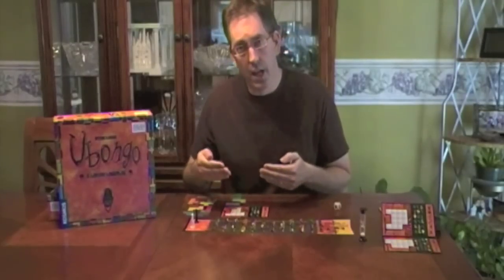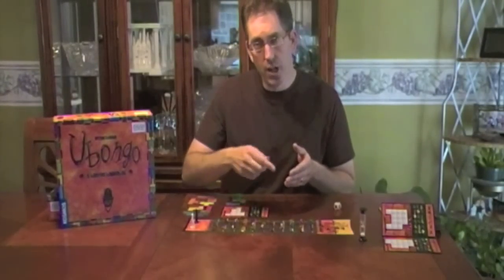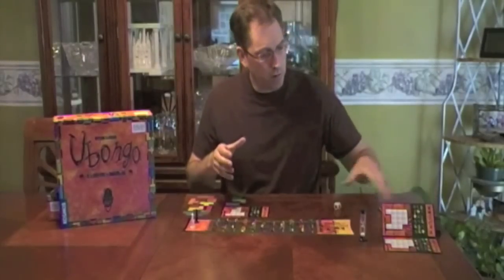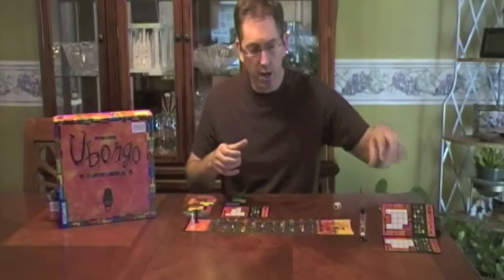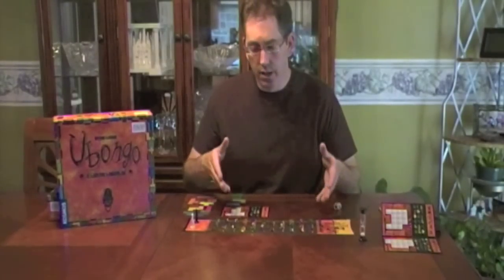You've got to get them all in there. Once you get them in there, you simply say 'Ubongo,' and that begins the second stage. The second stage is simply collecting gems that are off of the board. At the end of the game, you go through several of these different tiles with different geometric shapes that you've got to fulfill, and the person who wins is the one who's collected the most colored gems of a color.